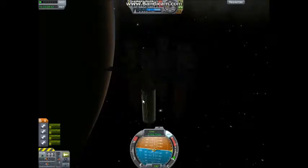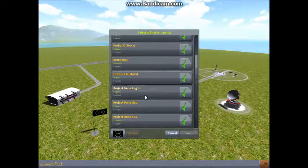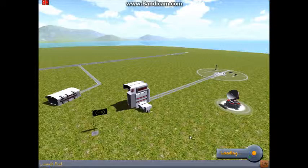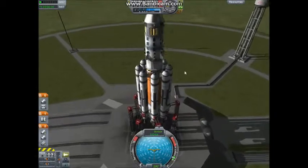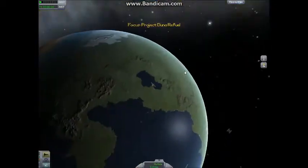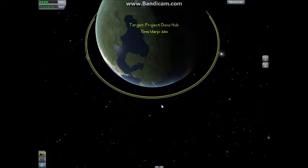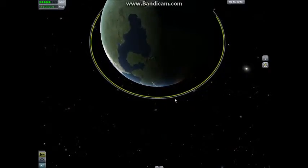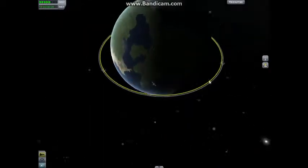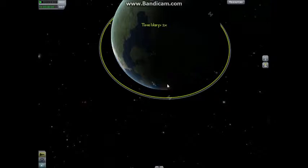I'm in the process of refueling Project Duna. This is a refueling drone. It's not the most efficient thing in the world, but it gets the job done. We're going to set that as our target. Being that this project orbits at a much lower altitude than my fuel station or any of my other space stations before it, it only really needs to be right about here, as it is moving much faster.